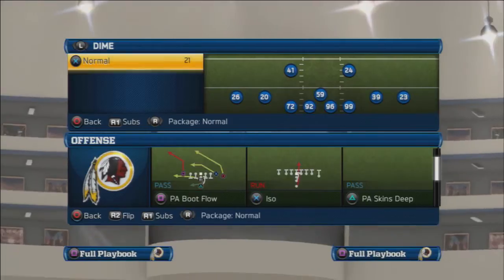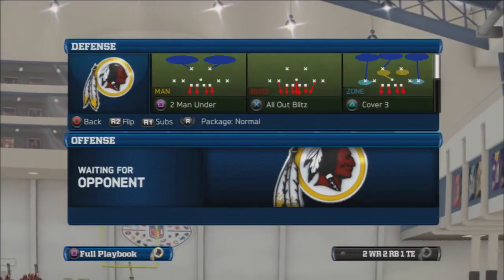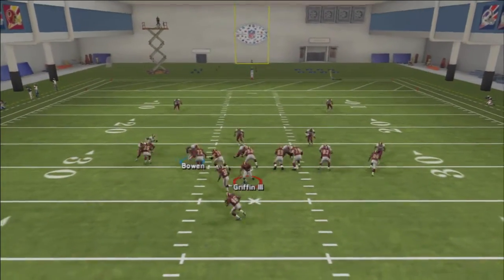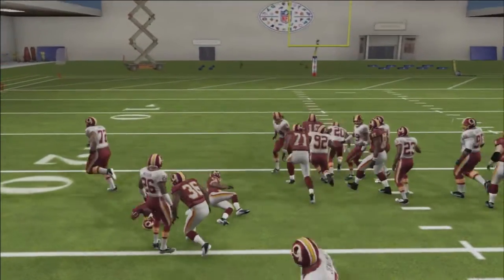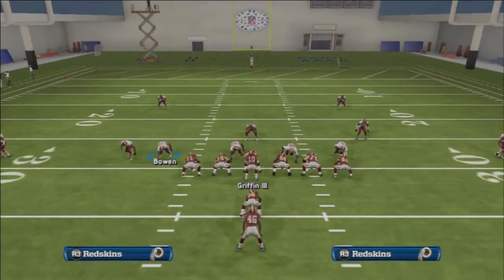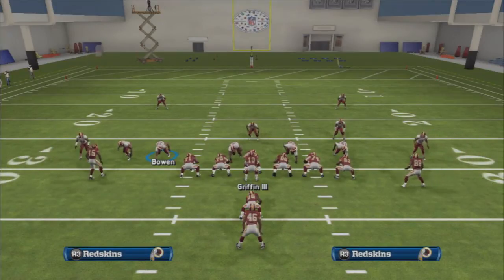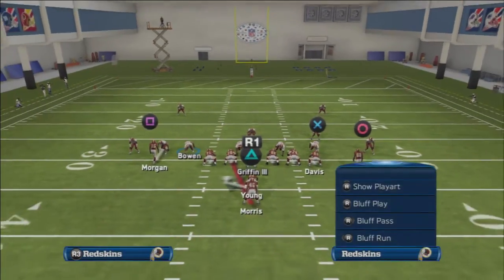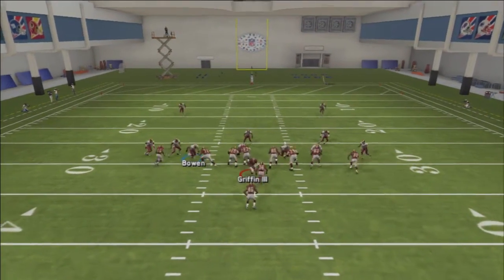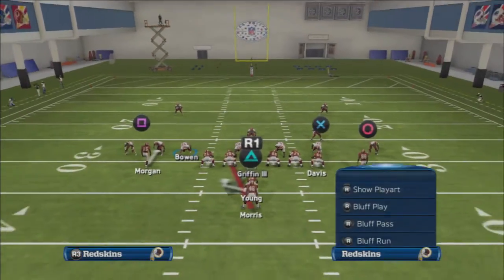I will say that you can combo the iso and the halfback zone weak, so let's take a look at that. You could set this as one audible. If you come out in the zone weak, you have the ability to run the ball to the left side of the field — you can take it up inside or take it off-tackle. And the run-audible down from that formation is the iso. So now you have a run to the left and a run to the right, and you can also playmaker the zone weak to the right, which gives you an off-tackle-style run to the right. You can combo those two runs — that's a nice one audible with a solid rushing attack.